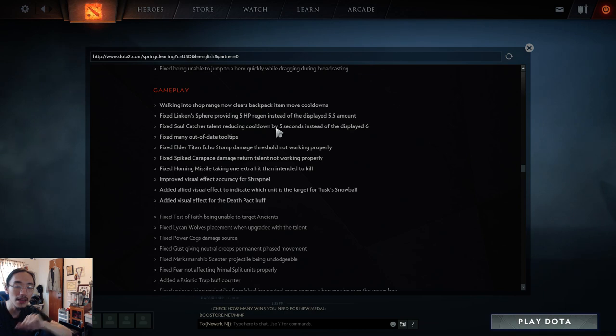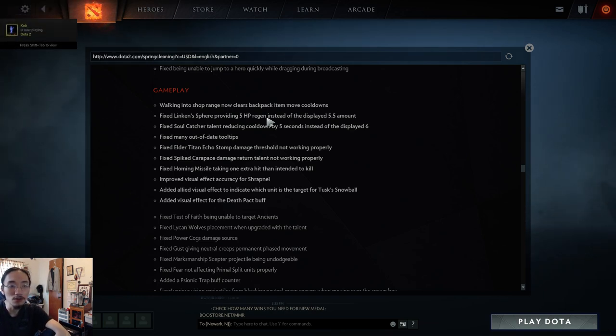Now if you're near the shop and swap something to the backpack, putting you on the six-second cooldown, just walk into the shop and it goes away immediately. Fixed Linken's Sphere providing 5 HP regen instead of the displayed 5.5 — a lot of these bugs are things nobody would notice. Fixed Soul Catcher talent reducing cooldown by five seconds instead of the displayed six. Many fixes here are like the old AA bug where his level 25 talent was always applied and nobody recognized it.